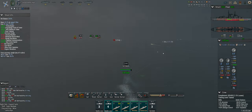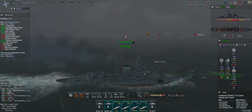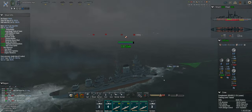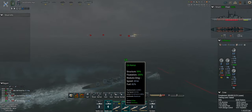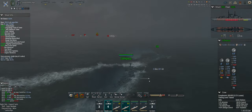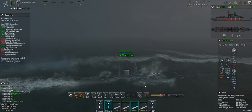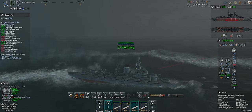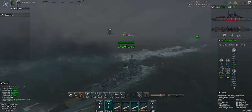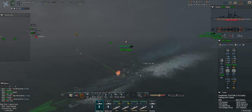Looks like some of my turrets are locked — that's an annoying bug. There are torpedoes incoming. I miscalculated the angle of those torpedoes badly and got lucky with a dud. My A and B turret are jammed. That's really unfortunate. What about the Hansa? What about the Wolfsburg? A is jammed. Man, that's a lot of jammed turrets.